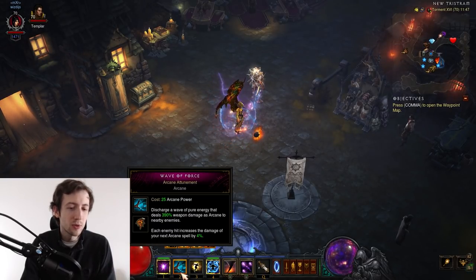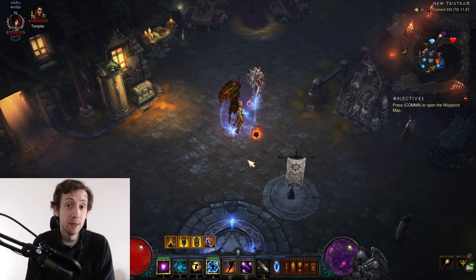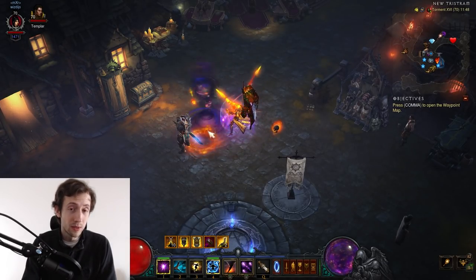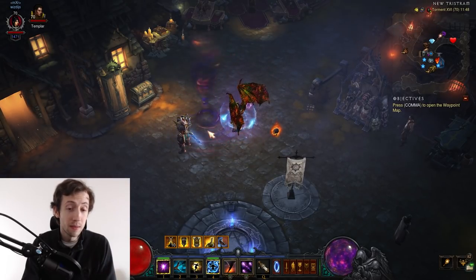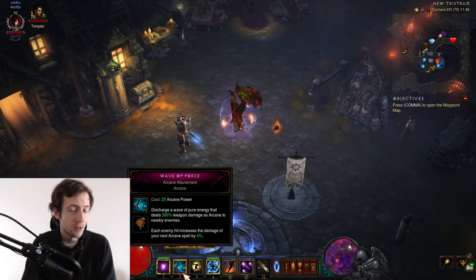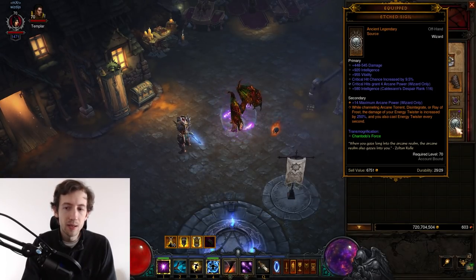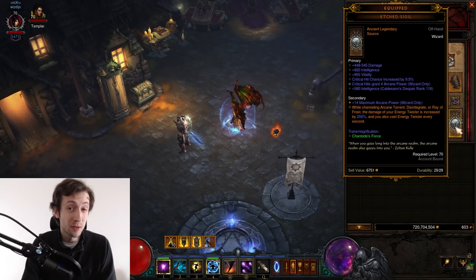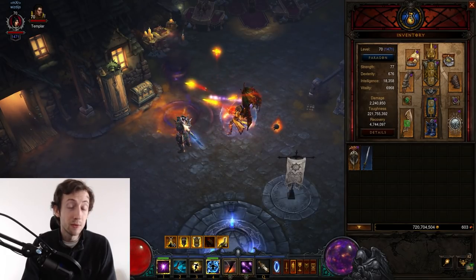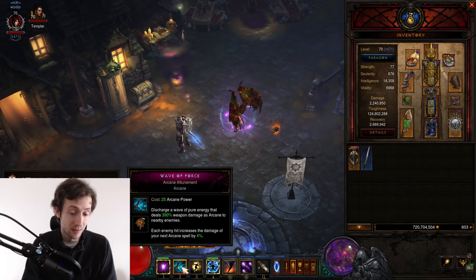The big problem is you can't snapshot Wave of Force as easily, and you need to count how many twisters you have to really optimize this. When you start channeling without doing a manual twister first, you won't get your area damage, you won't get your Arcane Power on Crit, and you won't get the snapshot from Wave of Force Arcane Attunement. Those bonuses are lost when the Etched Sigil twister is the first twister in the rotation. So you need to do a manual cast first, and then stack into that manual twister — it will keep all the manual effects like area damage, procs, and the damage buff.